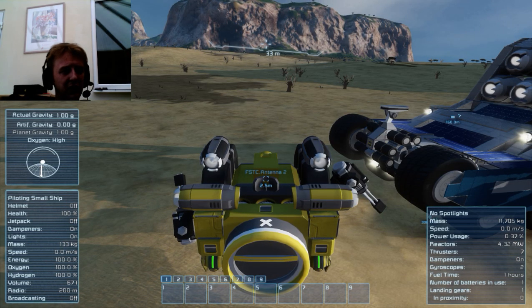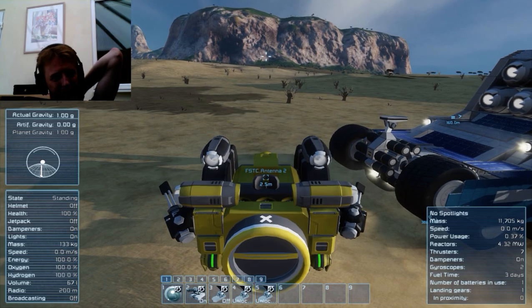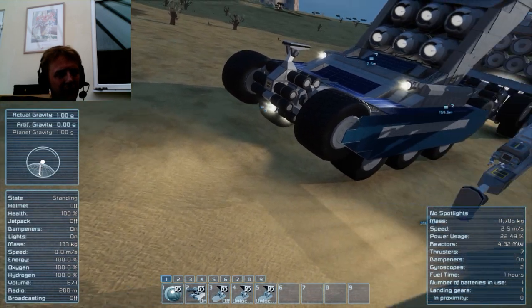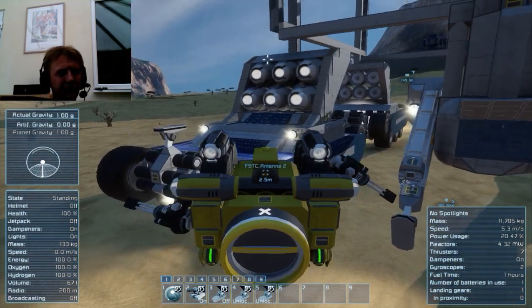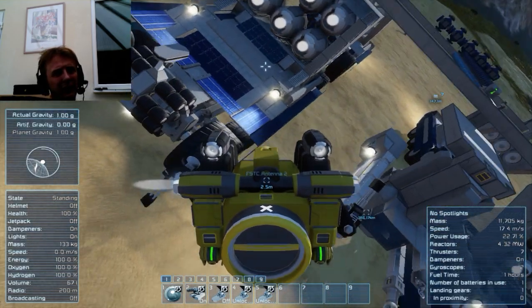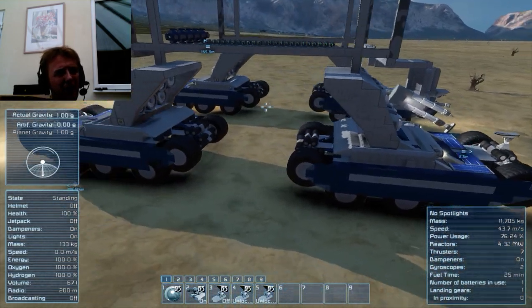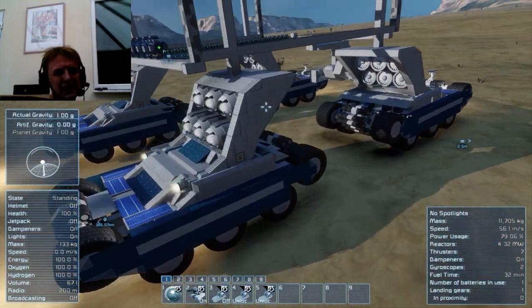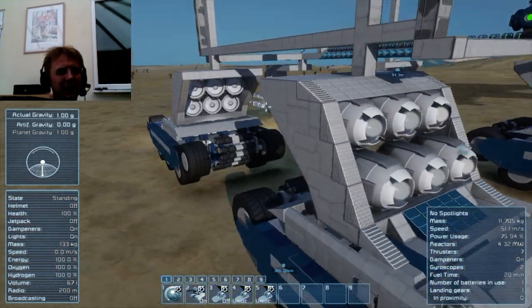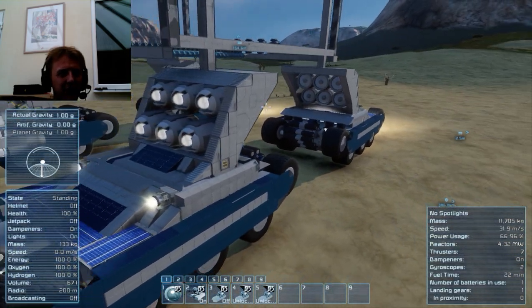It will feed off the ammunition supply in your large grid. You do have to control it through a remote — that's because of the passenger seat used on the front. We'll do a full 360 view for you guys. As I say, pretty early in development; most of my efforts have been testing a stable wheelbase design.